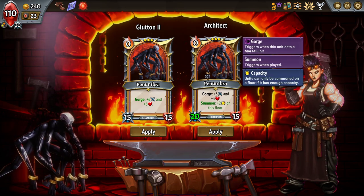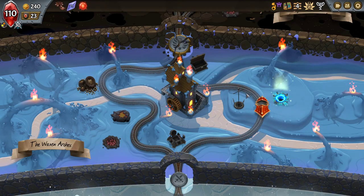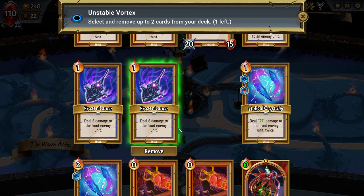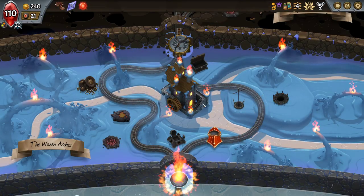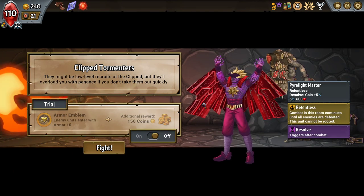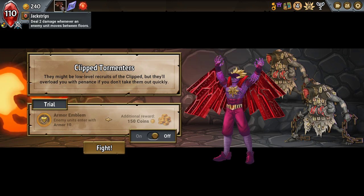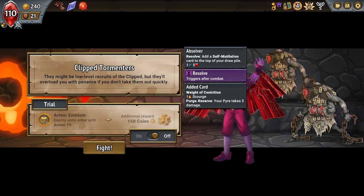Whereas this doubles the effect of all of the ones that I get, so it compares pretty poorly there. The Train Stewards are free and I can just play them on a bad floor and then cannibalize them later, so I'm taking the Frozen Lances out here instead of them. Enemy enter with Armor 10 — that's actually going to be really annoying because the Absolvers have five health, which means they're going to survive the jackstrip. I need to actually be able to kill them very early so I don't end up with too many Contritions in the deck. I can't take the 150, I'd love to, but can't afford to.